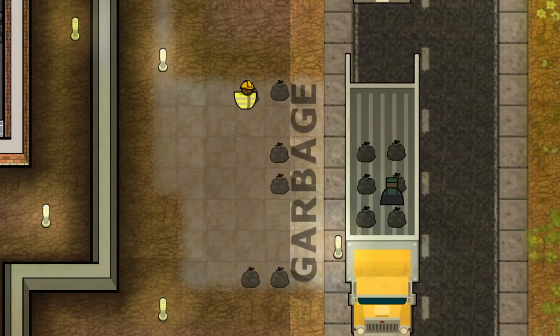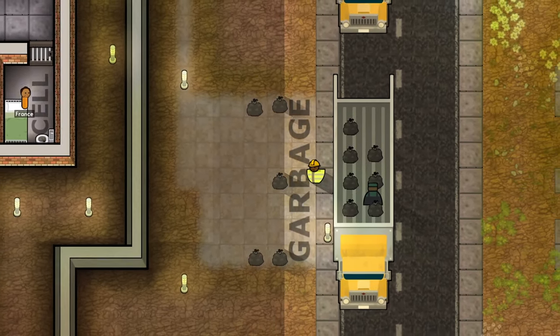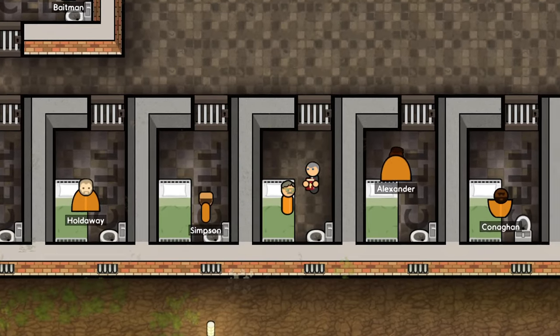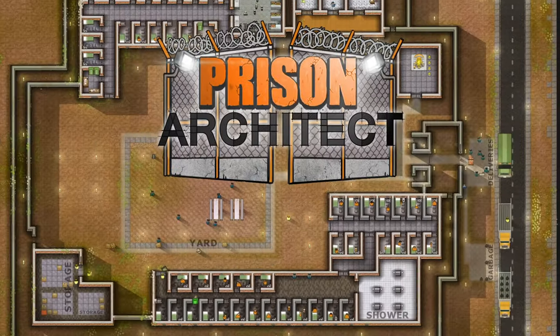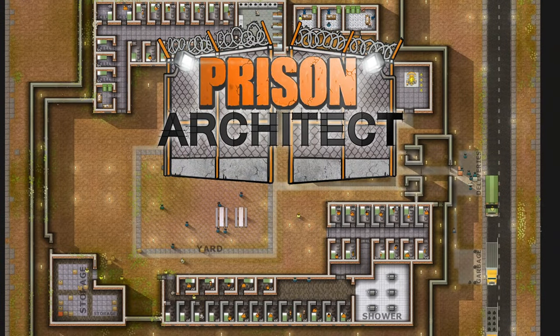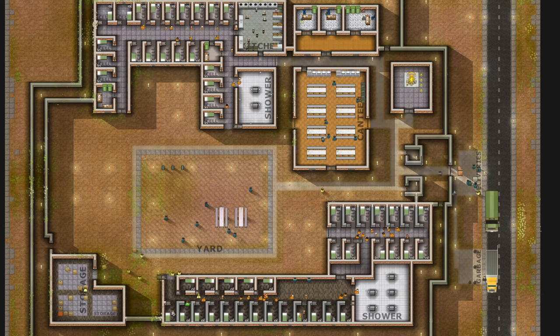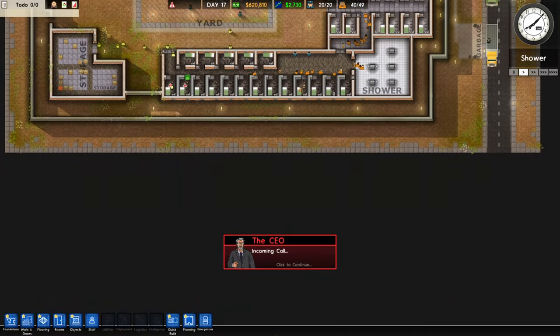Why is he locked in a cage? Okay, who's running the prison? We do see the garbage collection is going very well. This is a little intro thing they're running. Someone's getting last rites — that's not a good thing for them. I believe we're going to get a phone call here, so let's just jump into it.